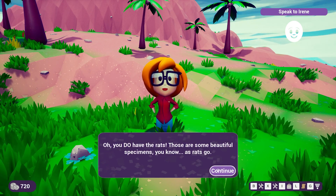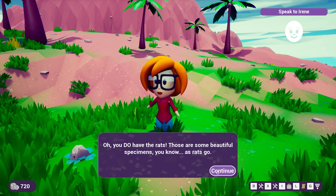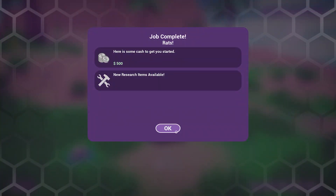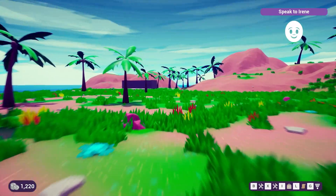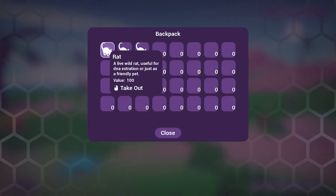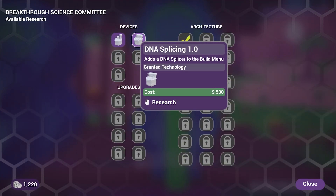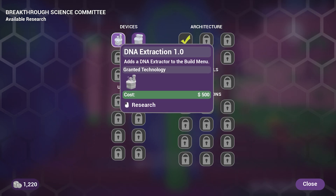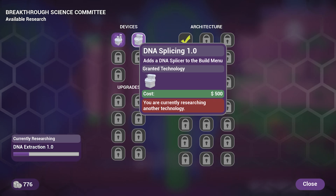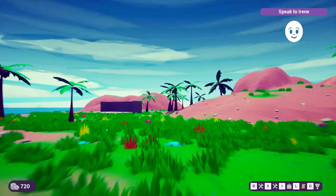We already have the rats — Irene confirms they're 'beautiful specimens, as rats go.' We decide we're done talking to her. The rats don't have names, they're just 'rats.' We see we need to research DNA splicing or DNA extraction — and wonder if we can do both.